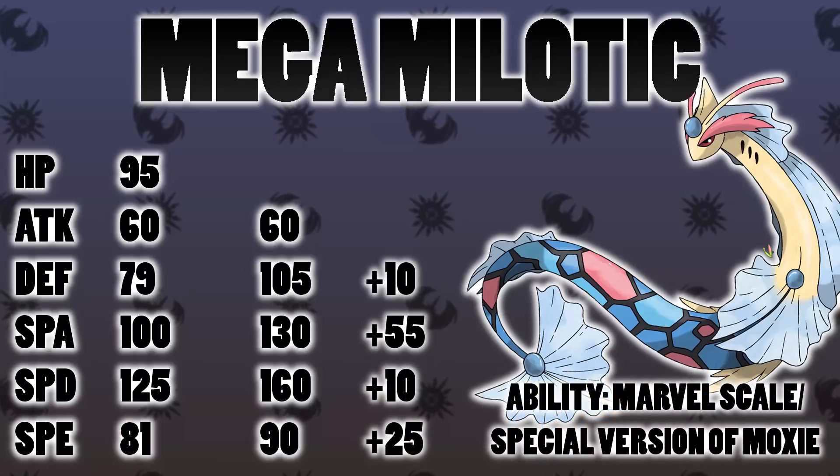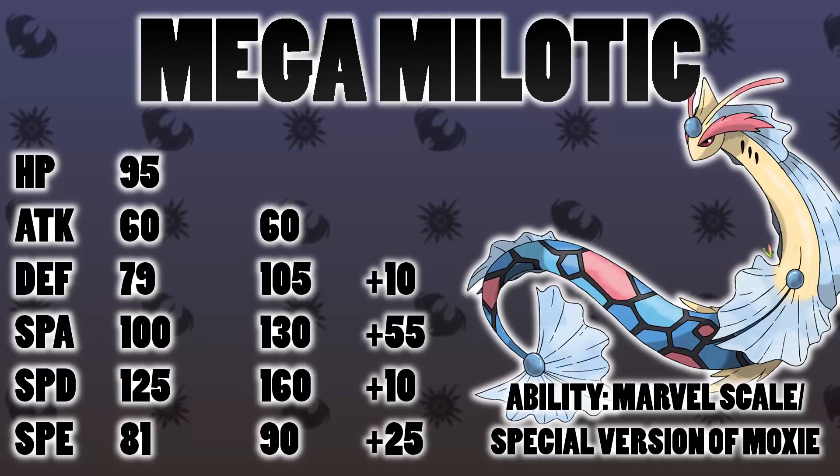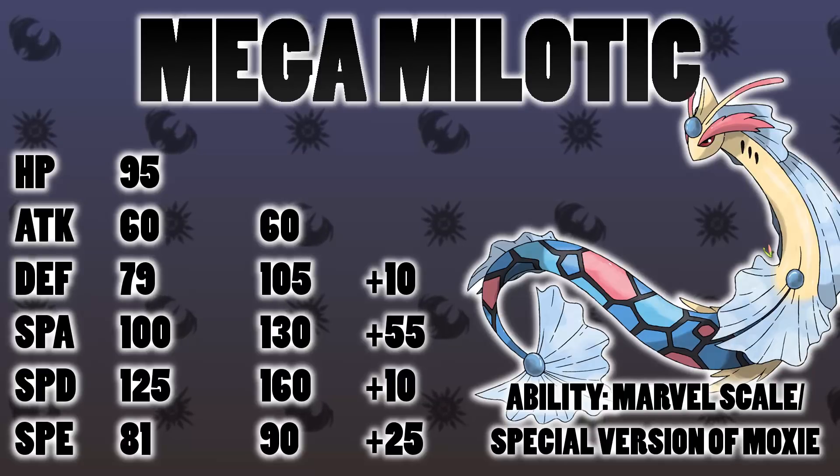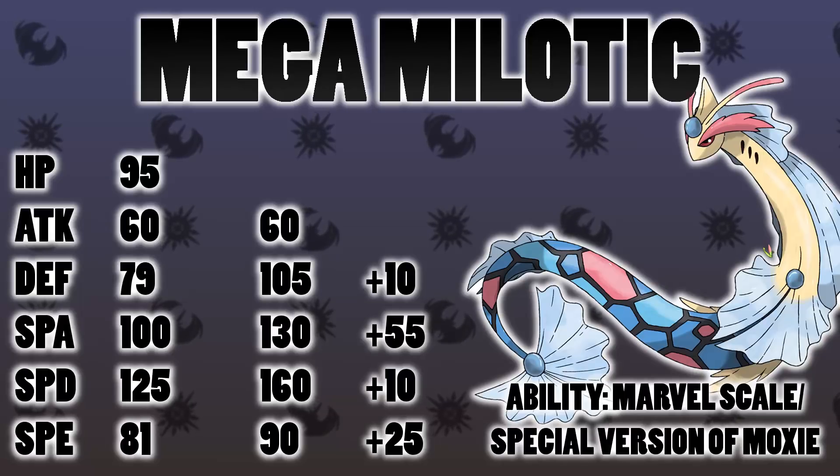That stat distribution is terrifying — super bulky even on the physical side, with base 130 Special Attack, Water/Fairy typing, and reliable recovery. It would probably either keep Marvel Scale, making it even harder to take down, or alternatively get something like a special version of Moxie so when it knocks something out it gets a Special Attack boost. The one thing holding it back from being an insane sweeper is its Speed stat isn't super high. But still — you guys, why did you pick this thing? It's a monster.